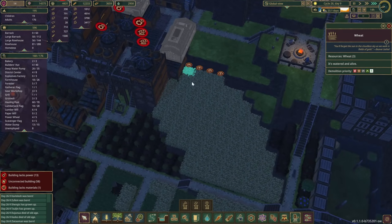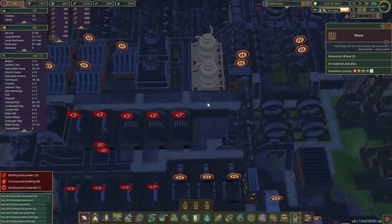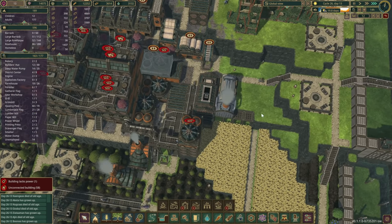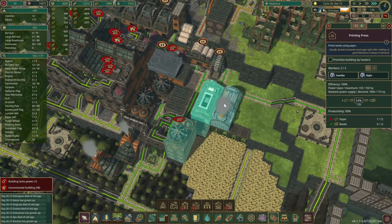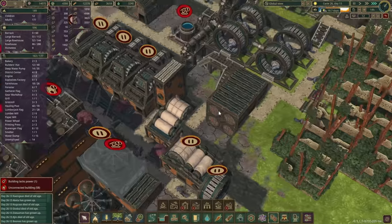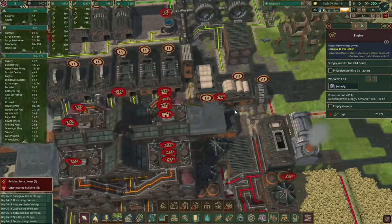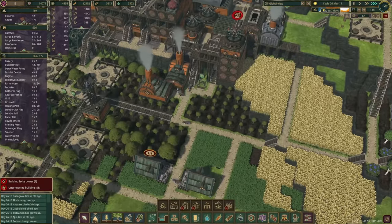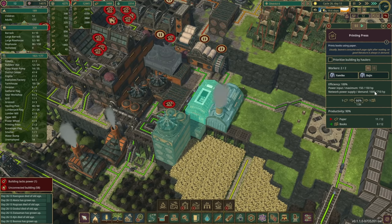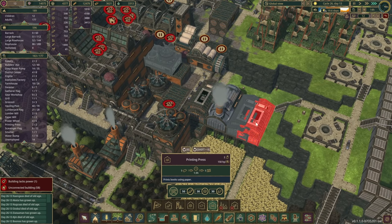We'll schedule things in, and once we have the engines running we'll jump back into the game. All right — we do have a couple of buildings in now. The printing press is working, and we did have to build the smelter as well. A couple of engines here are producing enough power for the time being. Books is a pretty slow progress.